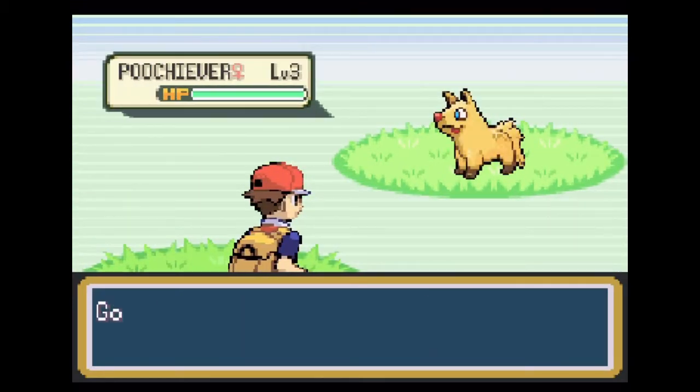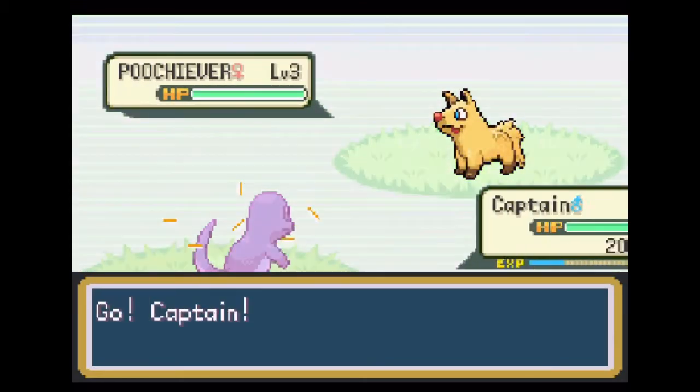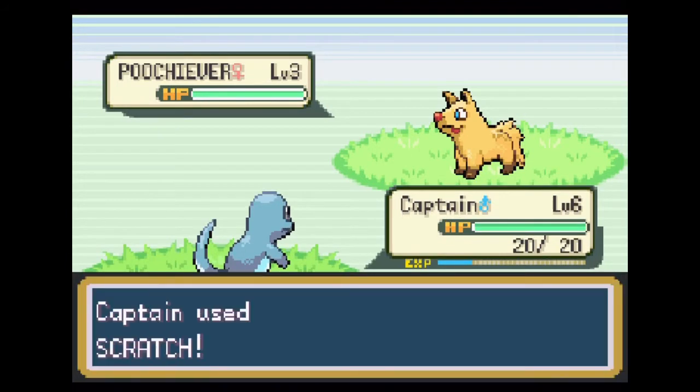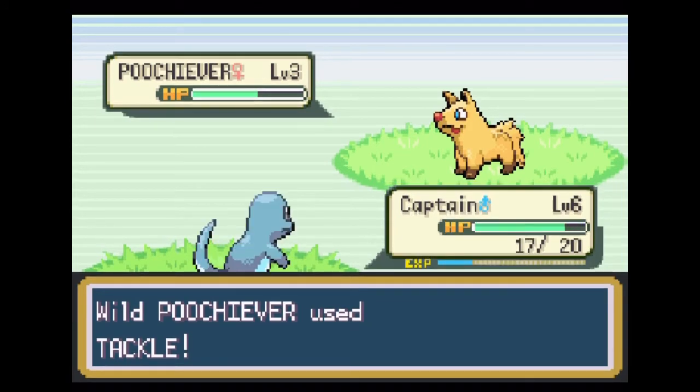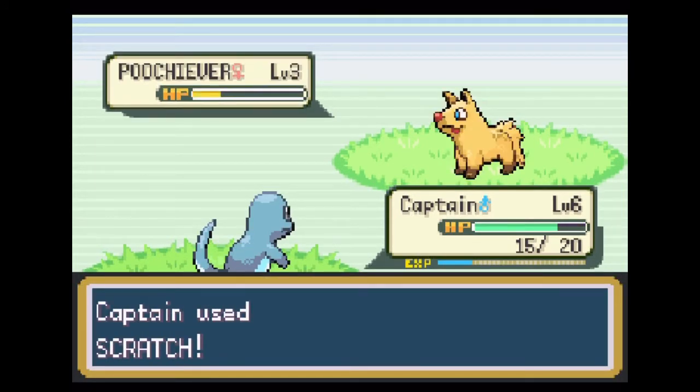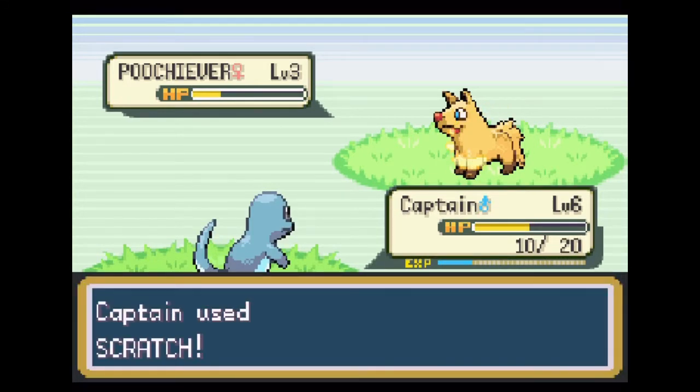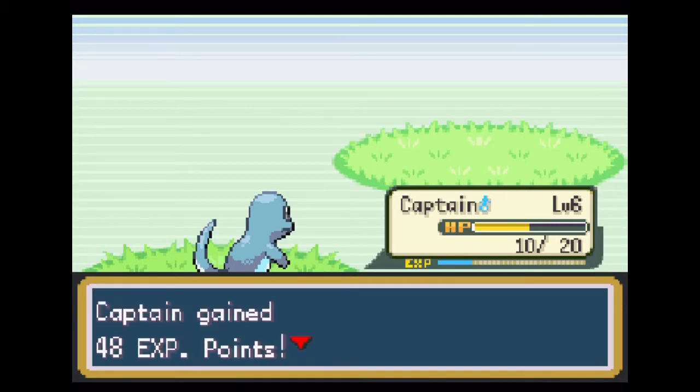As you can see, everything's changed — types are changed, names are changed. I don't really want the golden retriever dog. What I do want is Totodile. Totodile, I'm pretty sure, is an ice type in this, and I really like the design, so I'm going to get me one of those. I don't think I even have Pokeballs yet, but we are going to get ourselves a Totodile.